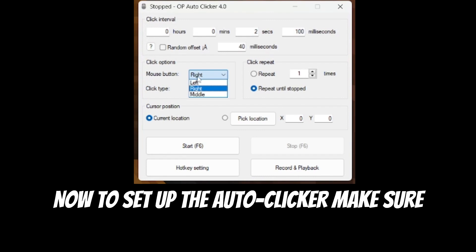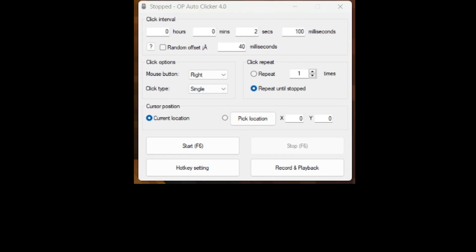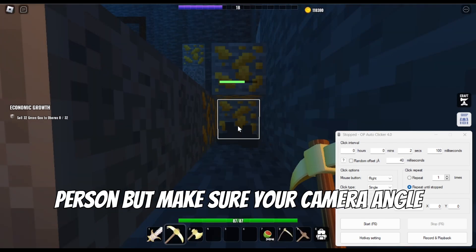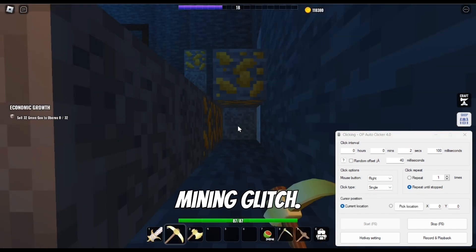To set up the auto clicker, make sure you click the mouse button — either right or middle. Then start mining this area as shown in the video. You can either go first person or third person, but make sure your camera angle mines all five blocks, then switch on the auto clicker and start doing the auto mining glitch.